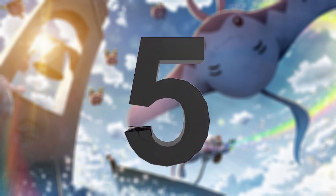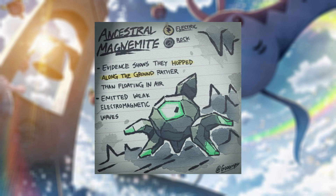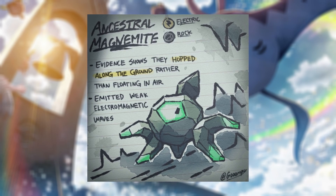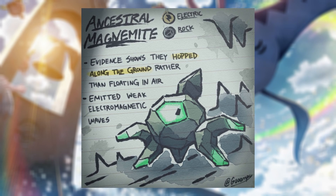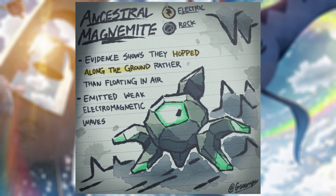Starting off with number 5: Magnezone. I found this design on Twitter and I thought it looked very cool as an ancestral Magnemite line. I'll show you guys what they look like on the screen right now. This Hisuian Magnemite is an electric and rock type, and instead of floating like the regular Magnemite, it is hopping since it's technically a rock. It also emits non-stop weak electromagnetic waves.